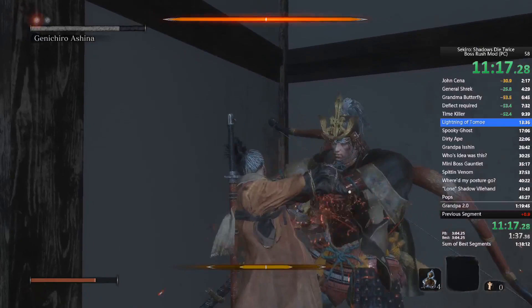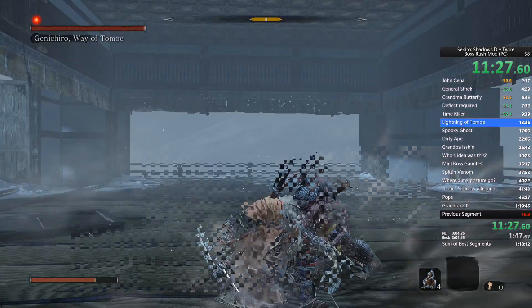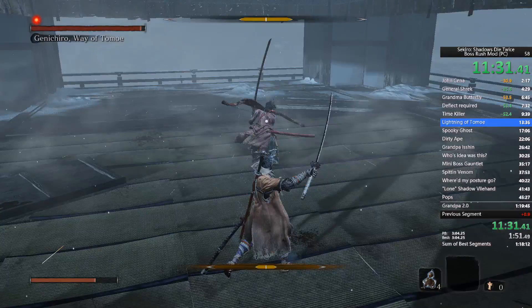He likes to randomly pull out his bow right when I'm about to attack him — super annoying. Skip the cutscene as soon as you can. Wait where you are because he always starts the second phase with a Mikiri Counter chance.